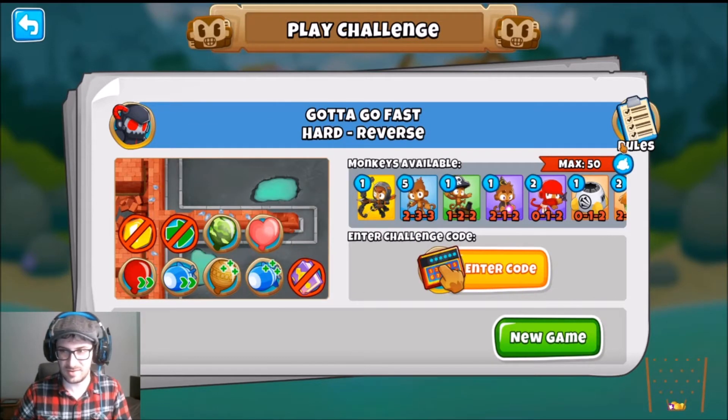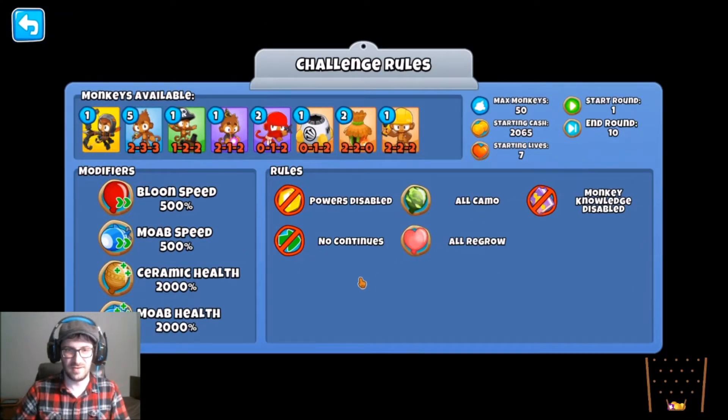Gotta go fast. Oh jeez, how fast? 500% speed and 2,000% health? From 1 to 10. The 2,000% health doesn't matter there. Okay, that's good. Let's go there for a second. Okay, all camo, all regrow, all fast. Good to know.